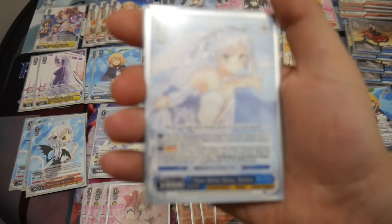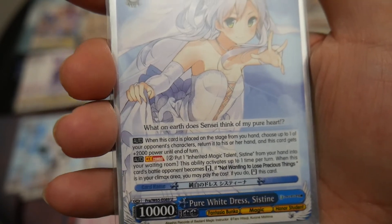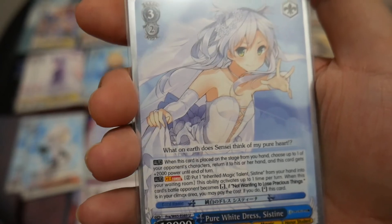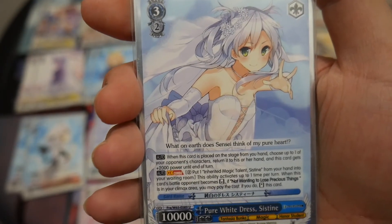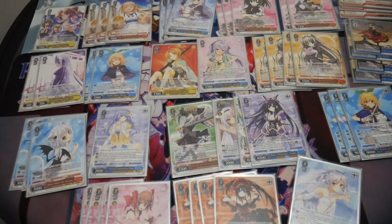I'm running one copy of Pure White Dress Sistine. When this card is placed on stage from hand, you can choose up to one of your opponent's characters, return it to their hand, and this card gets plus 1500 power. I only use this card for the first effect, not the second.